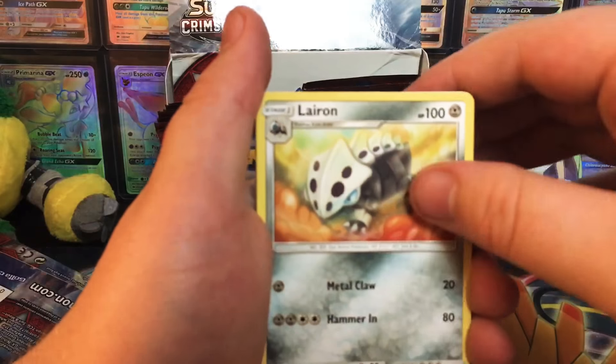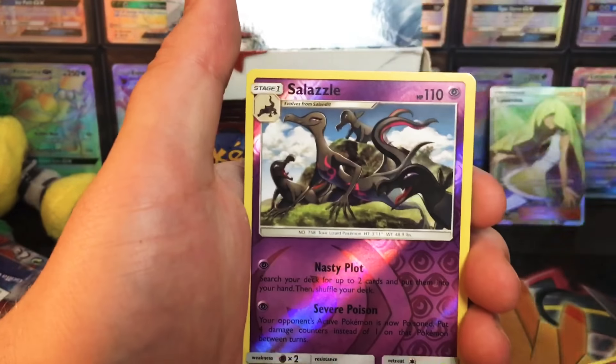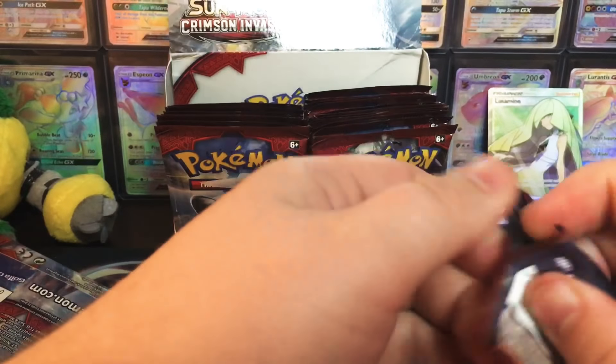Alright, so Dark Energy, Aeron, Emolga, Graveler, Mancino, Exeggcute, Jigglypuff, Houndour, Spoink, Salazzle, and a Beedrill. This is not a drill. It's just a Beedrill.